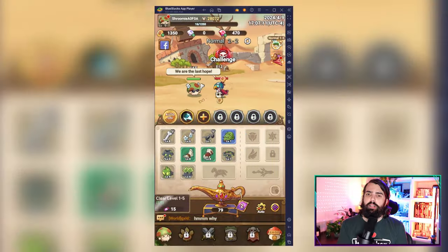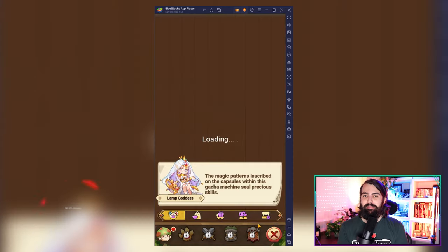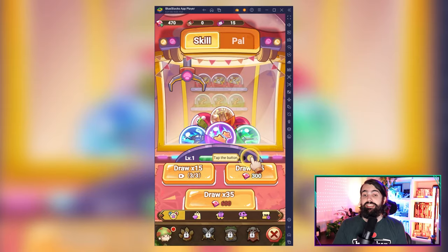And now the moment you've been waiting for — the gacha system. Discover new pals and skills to enhance your gameplay. Pals offer buffs, and more skills are essential for character customization. Head to the shop, choose your poison and start summoning.